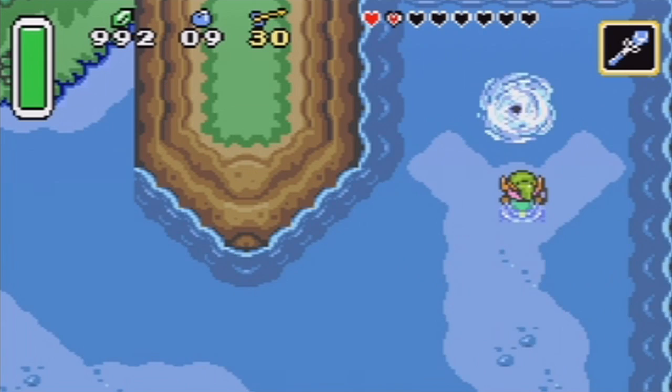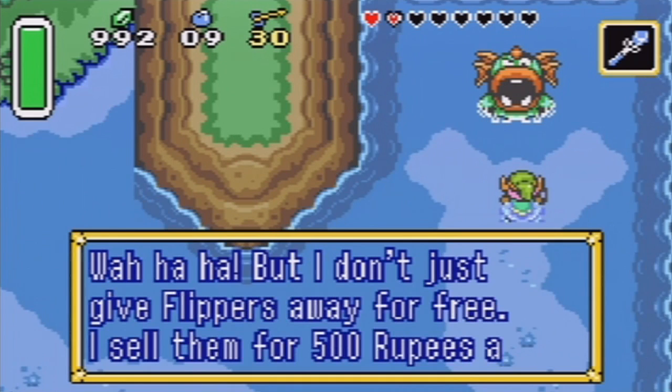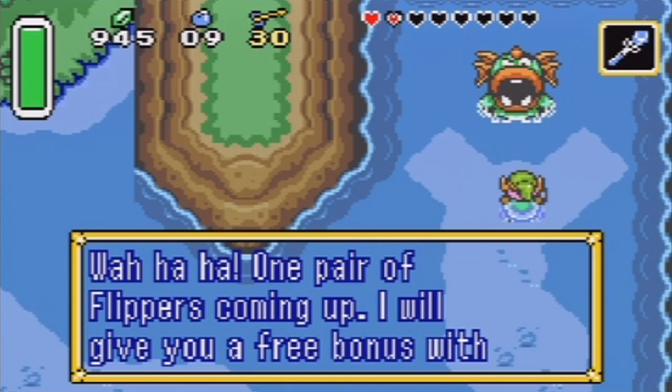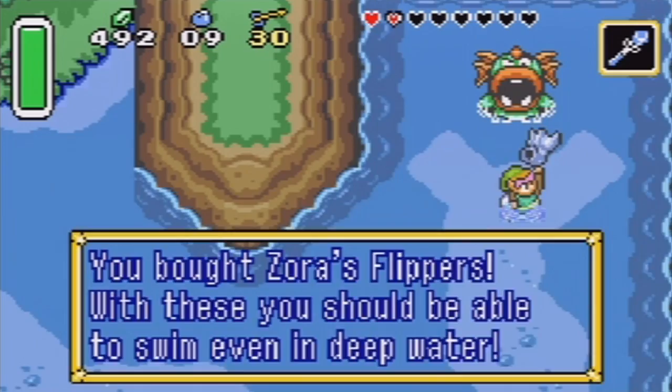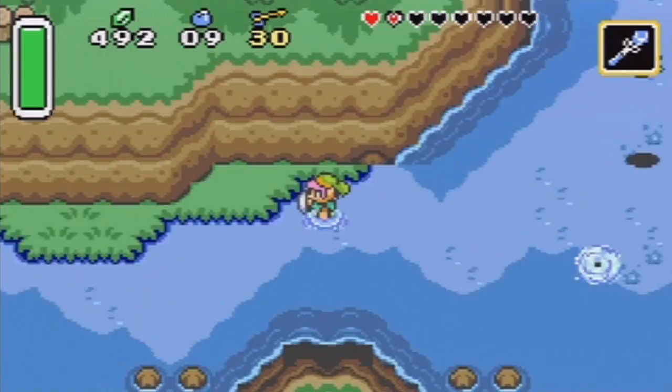It's a giant whirlpool! Well, hello. What do you want, little man? Do you have something to ask me? I want the flippers! I want them damn flippers. 500 rupees? Okay, I have plenty — I'm rich. So now we've opened up a warp of sorts. We're going to get more into warping around the world later, but we now have a way to warp around the world a little bit, because we can swim into whirlpools and it'll take us places.